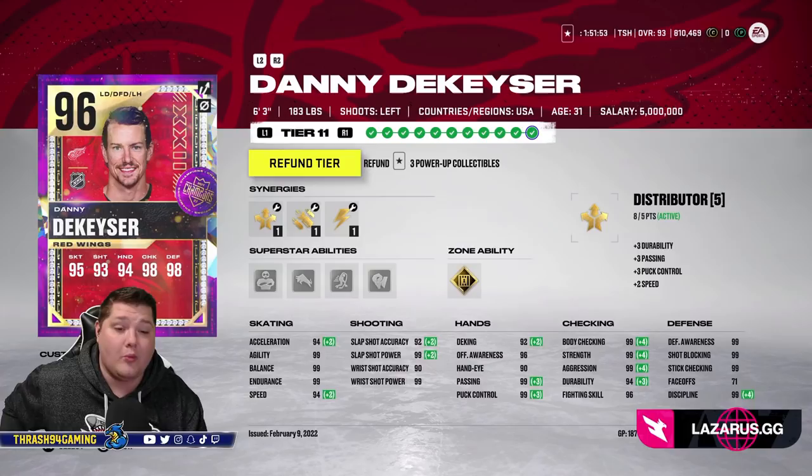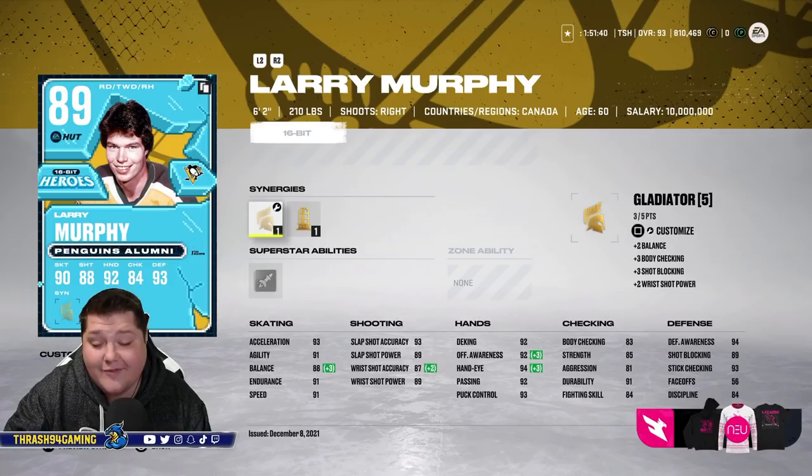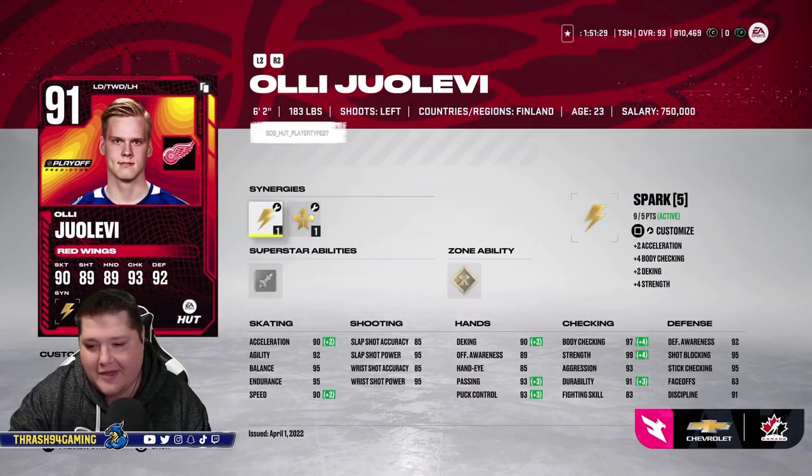We've got Danny DeKeyser, the HUT Champs card. I'm going to be dead honest — the fact that Danny DeKeyser is my best overall Red Wings defenseman is disgusting, but I do really like his card. It's one of my favorites to use all year. We got Larry Murphy — I had to pick him up, unfortunately only 89 overall. I would like a 94 or 95 Murphy — that would be unbelievable. His skating is already really good and he has a really good shot, so an upgraded Murphy would be unreal.